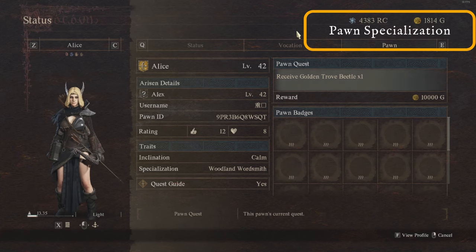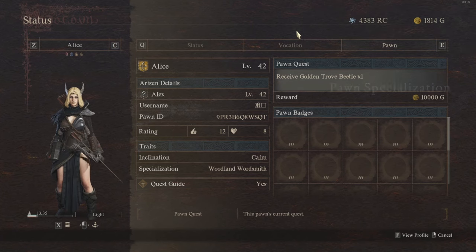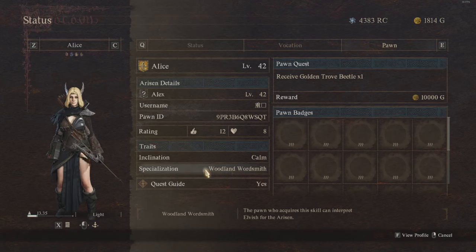One major feature in Dragon's Dogma 2 is different pawn specializations, which can be unlocked by using an associated trait skill on your main pawn. This is great for whichever specialization you want, but it will also increase the likelihood of others hiring your main pawn so you can get more rift crystals. You can see where these are by going into your status page and looking at the specialization tab, and you can also see a pawn's specialization when speaking to them in the Rift or on the road.